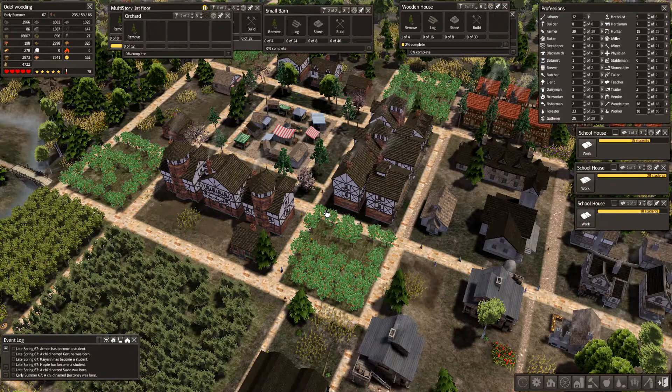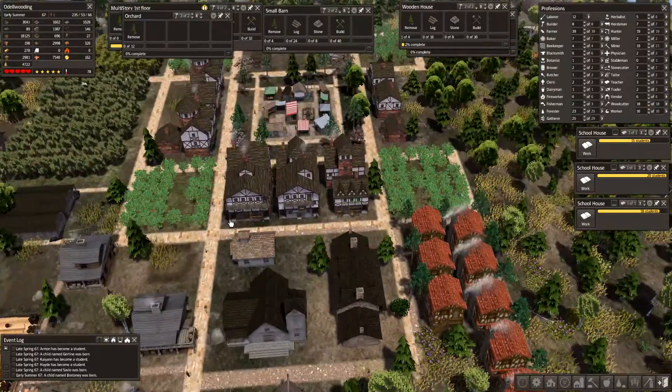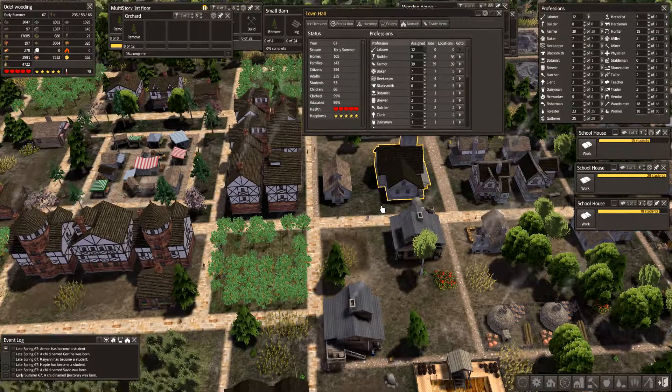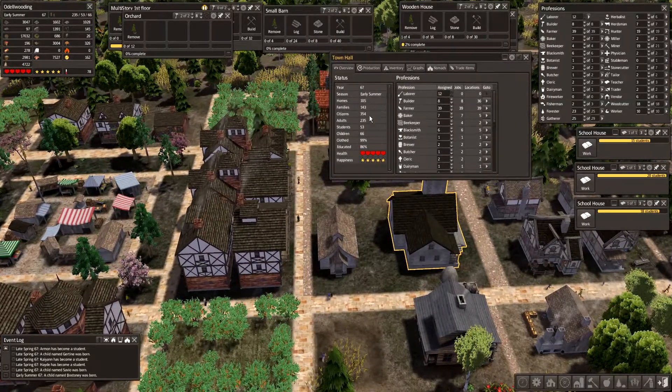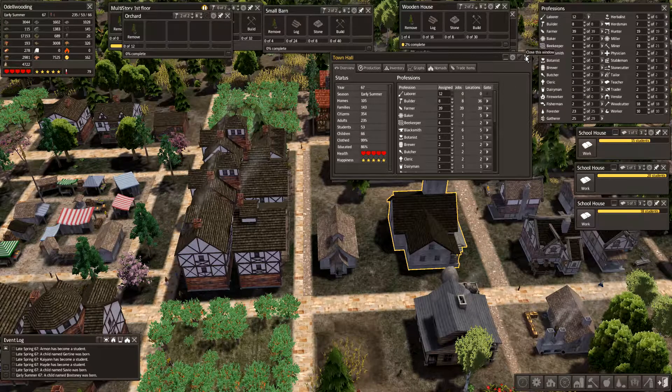Hello and welcome back to Banished Red Ketchup Mod. We're in our city that needs to look a little bit more like a city. We have a huge ratio here that needs to get taken care of. We just took on some nomads so we're not completely educated.